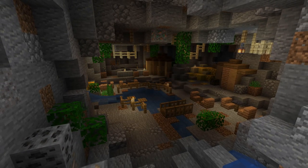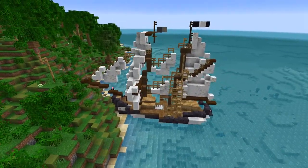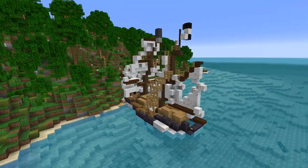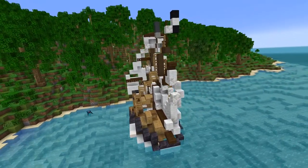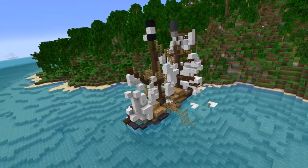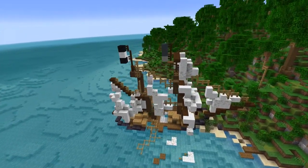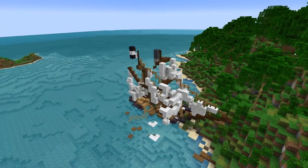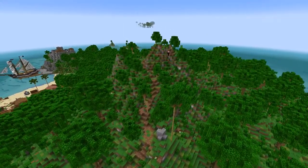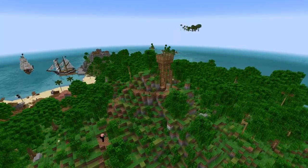Now we're coming off to the side here and we are building a shipwreck just sitting on the side of the coast. It's the same ship that I had before, but I pushed it up onto the shoreline so it looks a little dilapidated. Then finally, I come up to the top of this mountain and add a final lookout for the pirates to guard their seas.